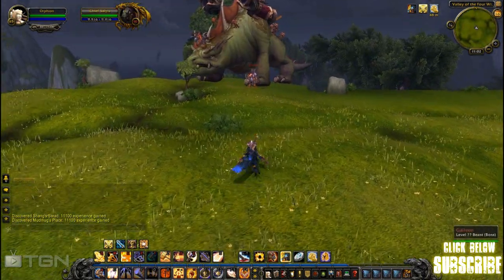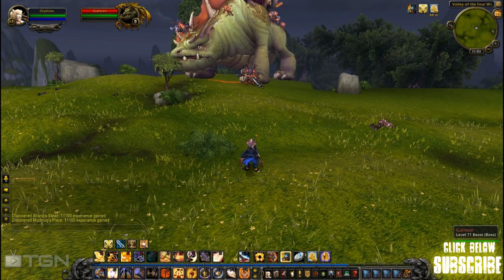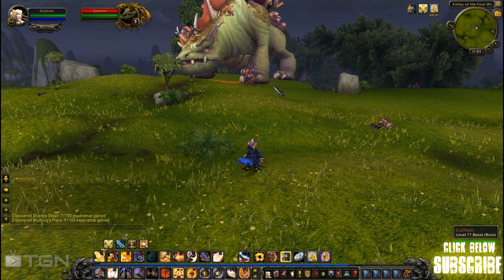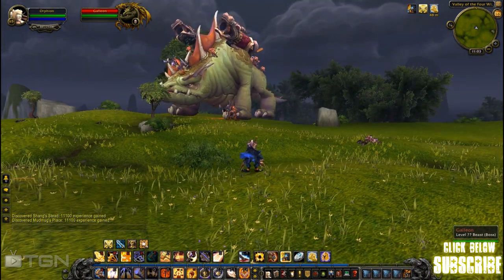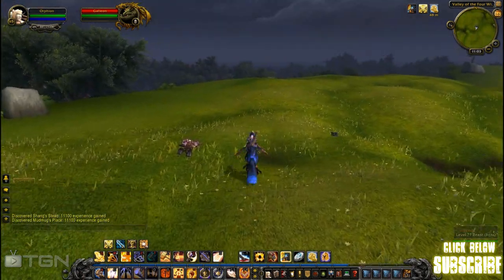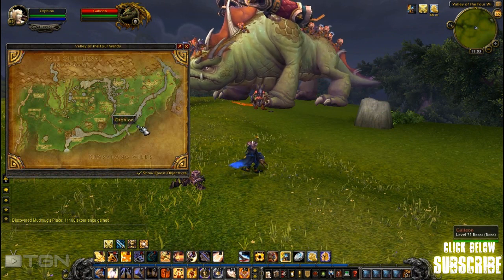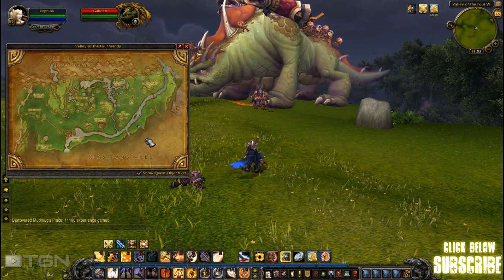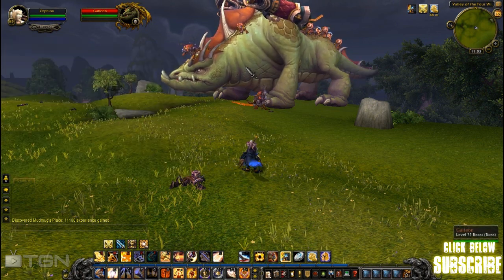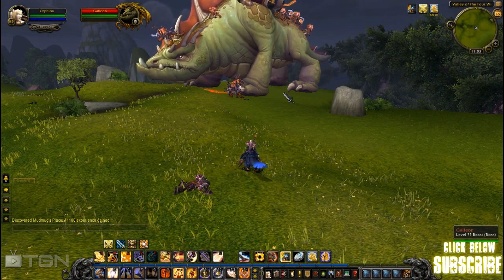It looks like he has a pet friend or something — Chief Stallius — and he helps out and has a lot of health too. This is crazy. He's got little guys on top of him that you need to kill. He's big and crazy. It looks like he's on the outskirts in between this area and the Valley of the Four Winds.